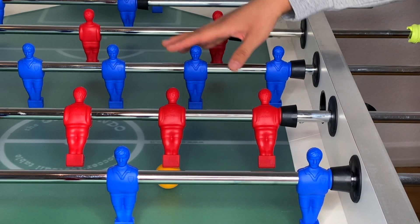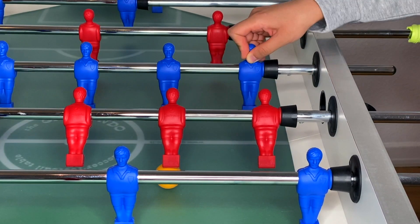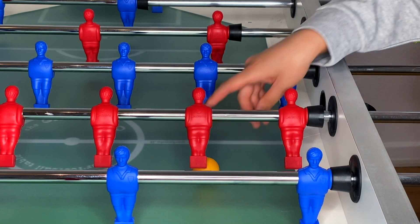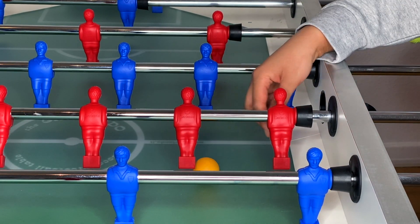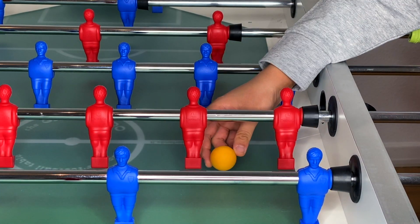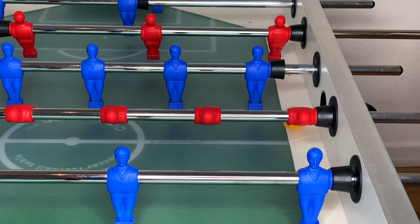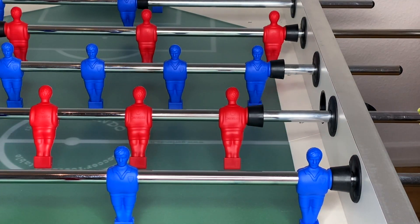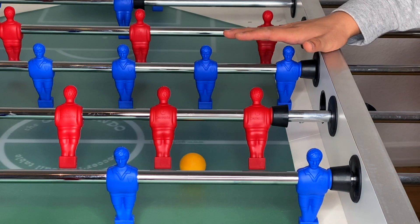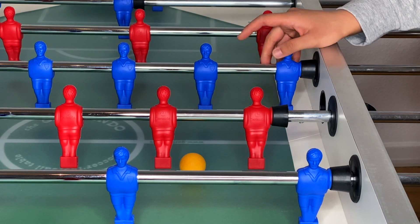The most common mistake I see in 5-bar defense is that people are just shaking around and not really covering any spots. You have to look at the setup of your opponent — is he doing a tic-tac series, a brush series, and in which way? For example, in a tic-tac series he's mostly doing a quick stick pass, a lane pass, and the third option is typically the high lane. By knowing the options your opponent likes to pass, you can adapt your defense very well.